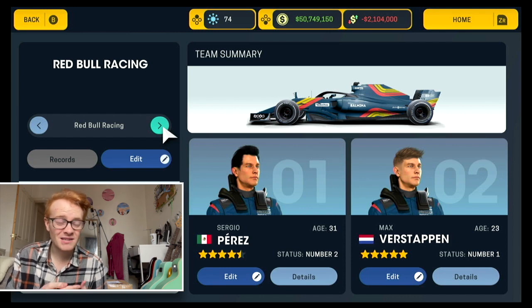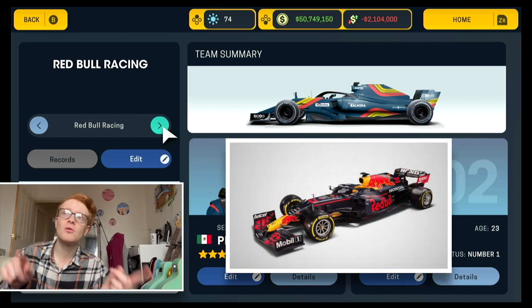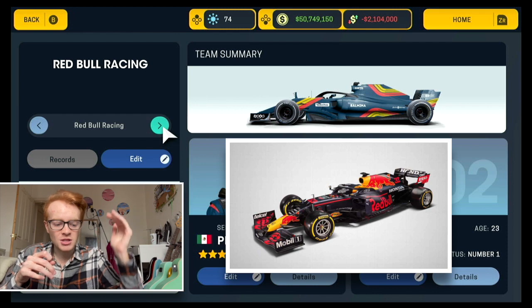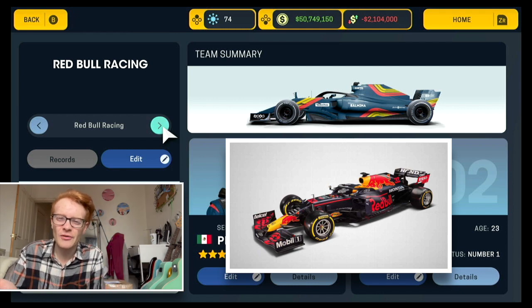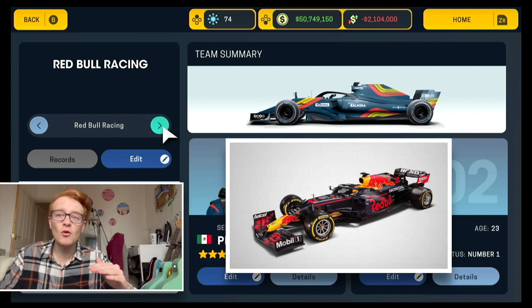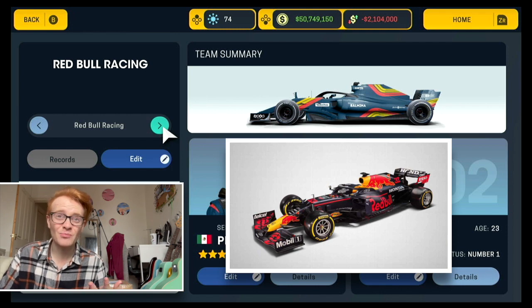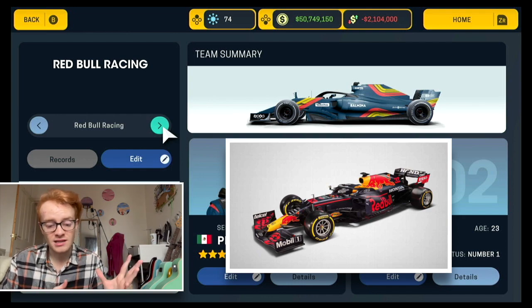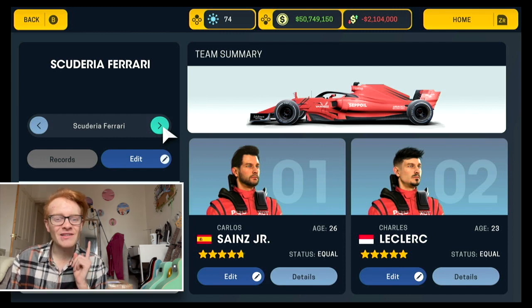Moving on to Red Bull: Sergio Perez, four and a half stars - I think that's fair. Max Verstappen, five stars - I'm quite comfortable with that. With the liveries this season, I swapped around the colors of Alpha Tauri and Red Bull, because the Red Bull car is almost an indistinguishable shade of dark blue and I felt Alpha Tauri shouldn't be darker than Red Bull. So in this save Red Bull has the darker blue and Alpha Tauri has the lighter blue.